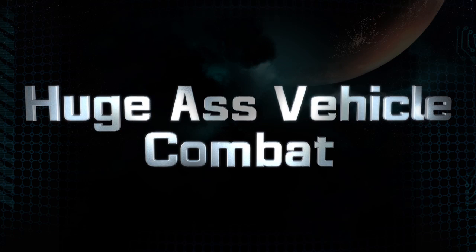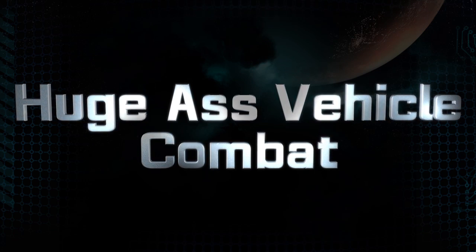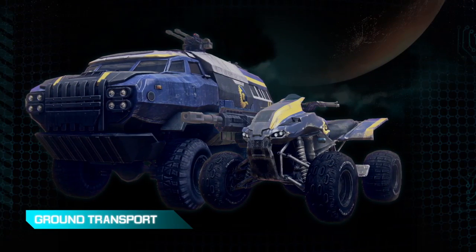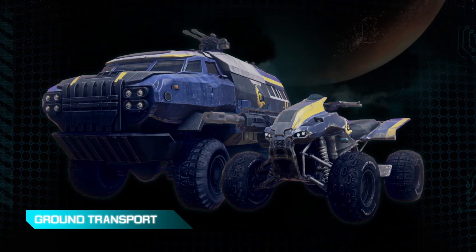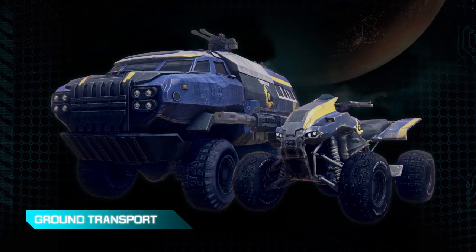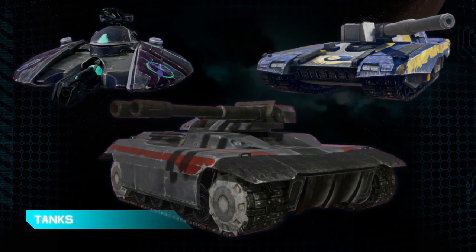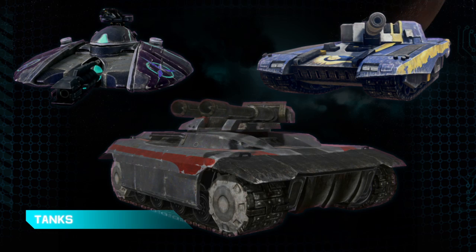Huge vehicle combat. Much like the massive infantry combat, you're going to find yourself in a bunch of different tactical situations, so we've built a bunch of vehicles to help you deal with those. To the right is the Flash — it's a one-person transport, very fast, very agile. The larger one in the back is the Sunderer, which holds an entire squad and is designed to get your troops to the front line safely. Each empire will have its own specific tank unique to that empire.